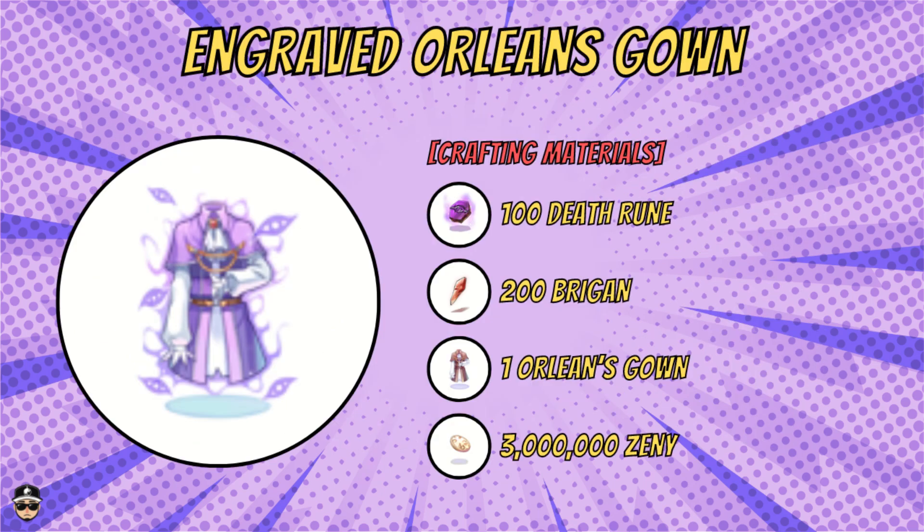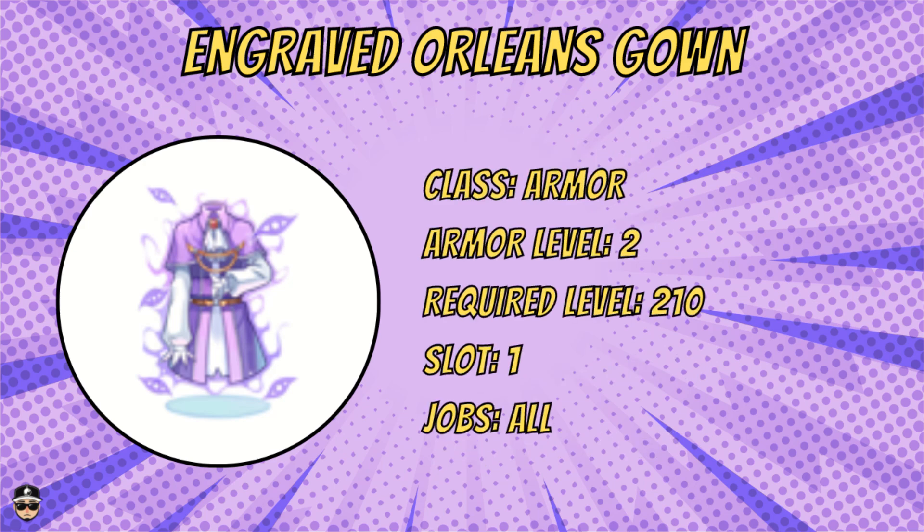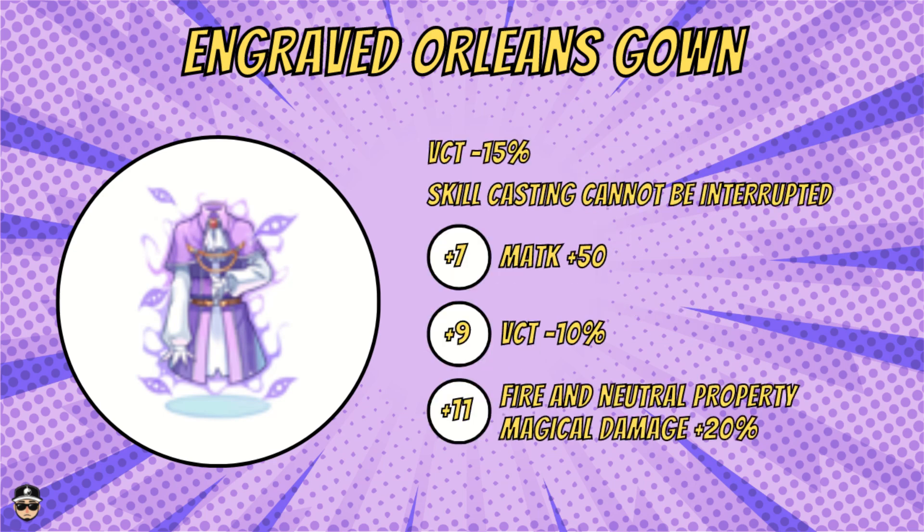Let's look at the engraved Orleans Gown. For crafting materials you need 100 death runes, 200 brigand, one Orleans Gown, and three million zenny. This is armor level two, required level 210, with one slot, available for all classes.